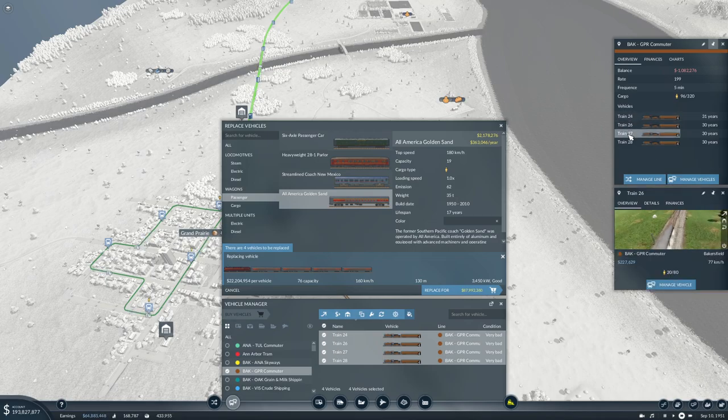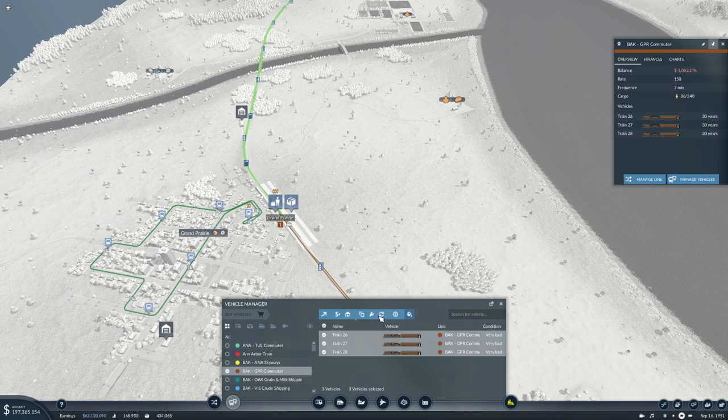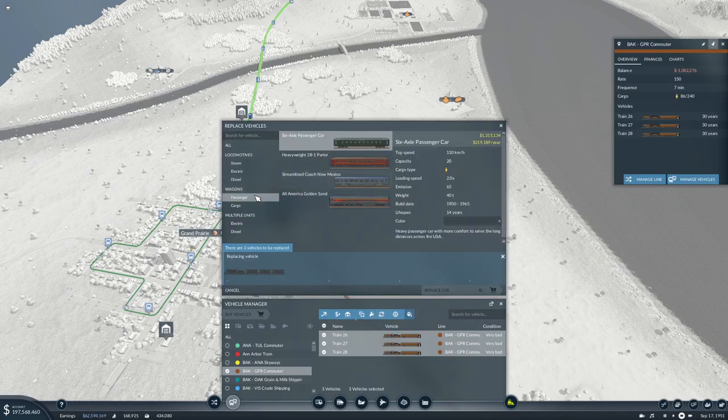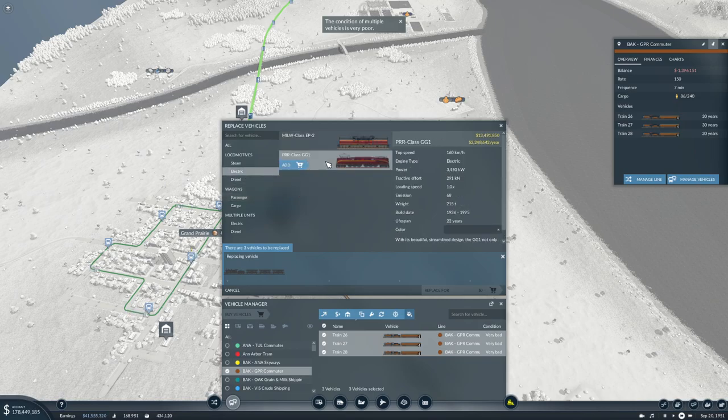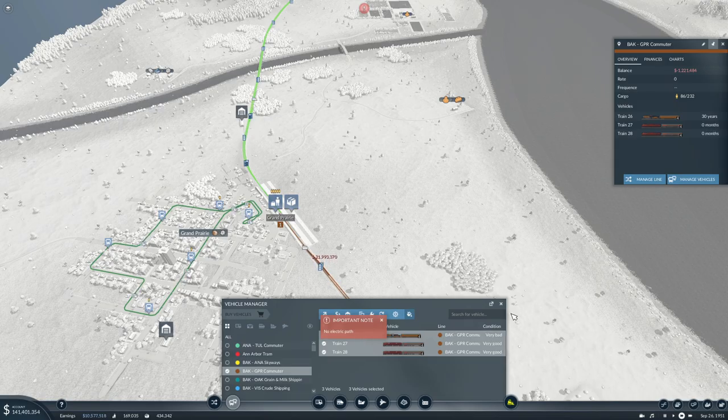10 on board, 20, 28, 38. 24 — you're getting sold. And then we're replacing with electric. This one costs 13 million, passengers 1, 2, 3, 4. Replace that — no, electric path. Okay, we do not have catenaries in here.